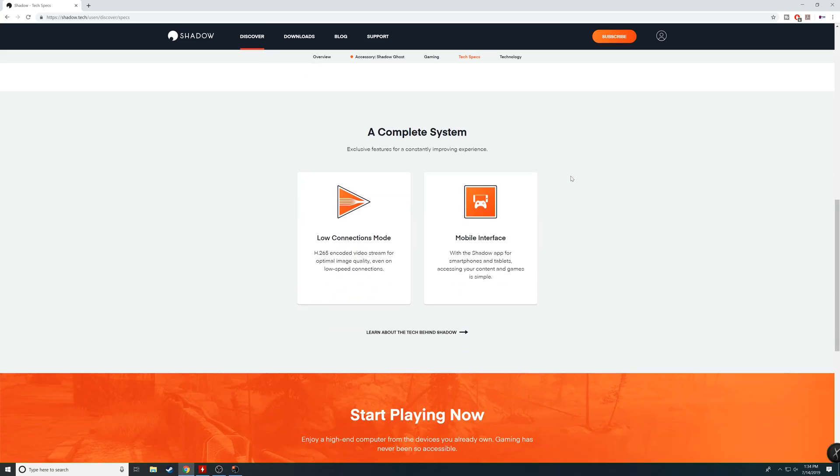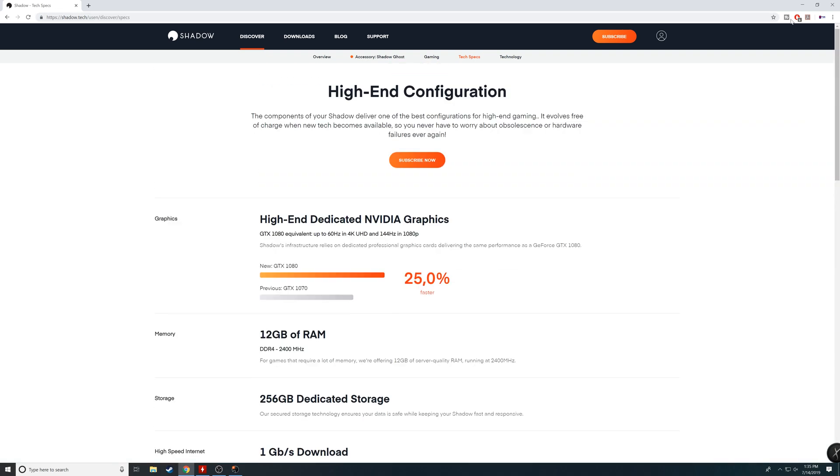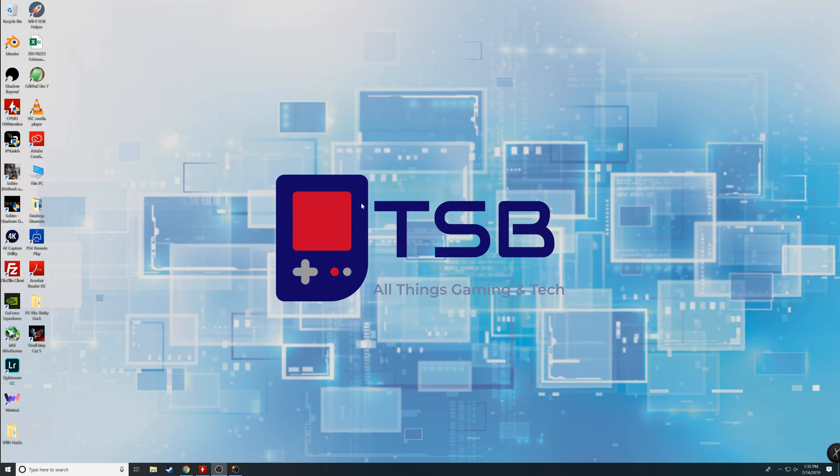The download speed is insane - take a look at this clip to see how quickly I was able to download Resident Evil 2 and Devil May Cry 5 on this machine. That was super fast. I was getting up to 80 megabits per second download, which is crazy - it's not what I have at home and not even offered in my area.